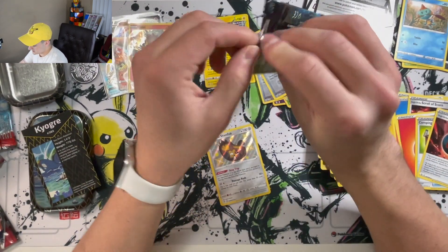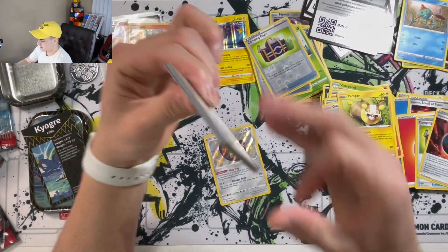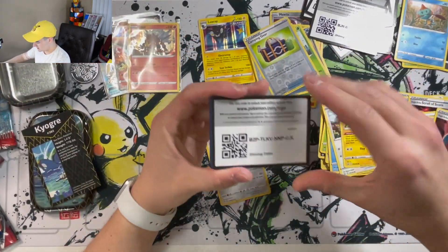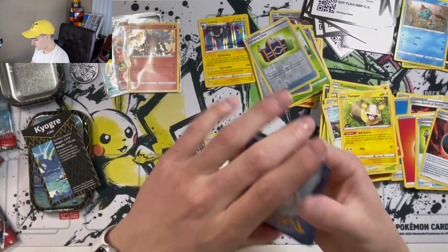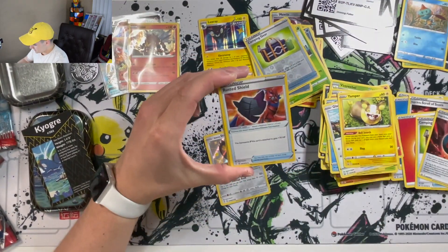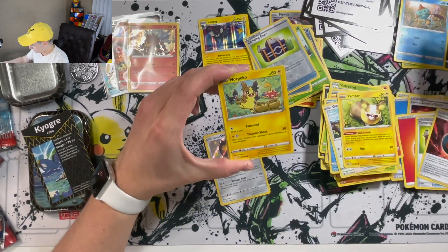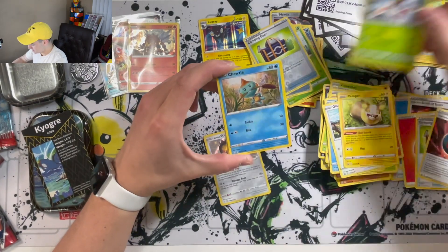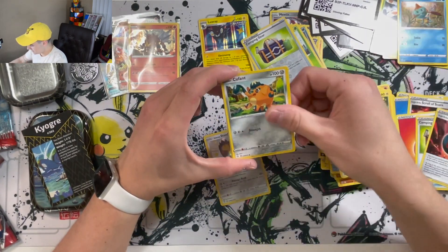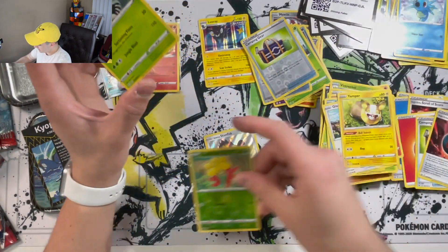On the last pack of the day — hopefully the best pack of the day — let's hope for something good. Energy, Rusted Shield, Thwacky, Luxio, Morpico, Yanma, Choodle, Cufant, Horsey, a Glossifleur, and a Zerud.